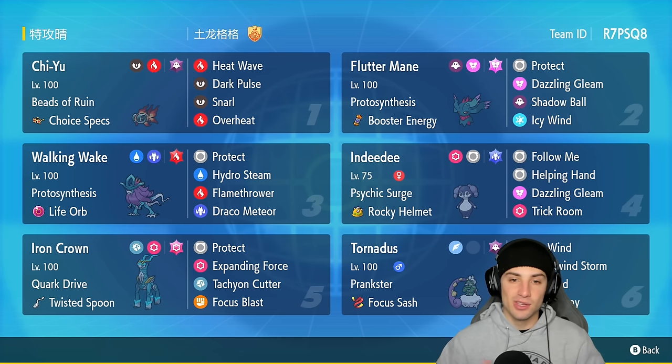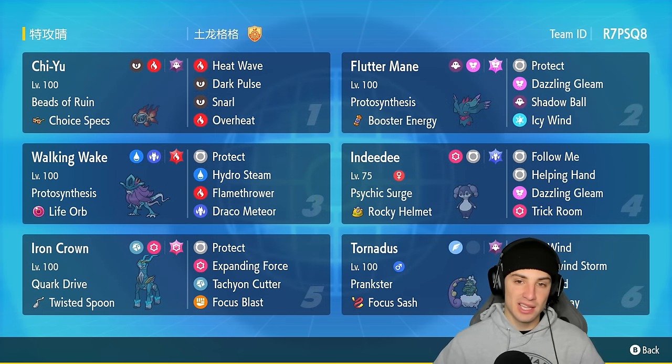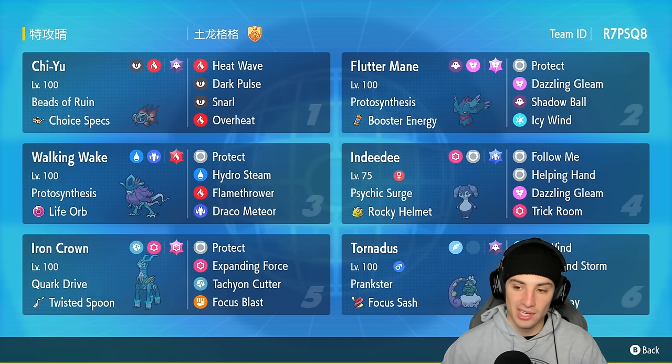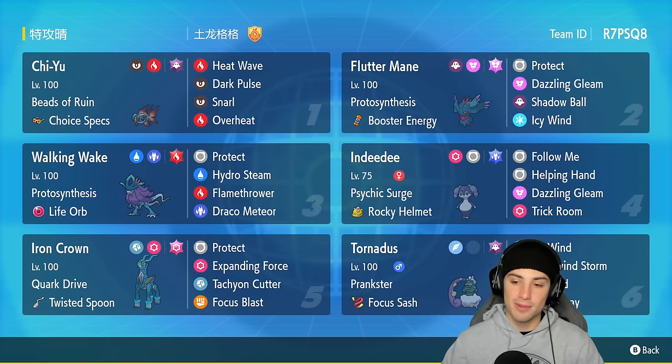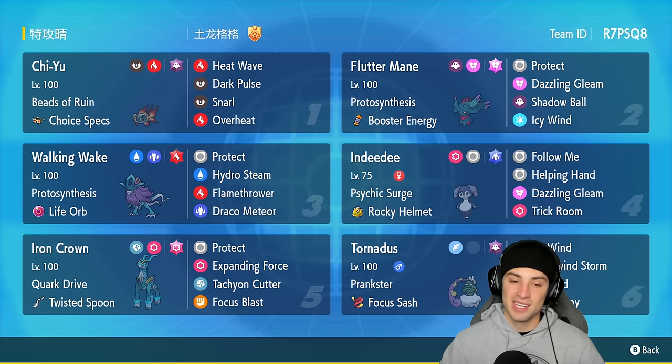The team also features Chi-Yu and Flutter Mane — you guys have seen that combo plenty of times — and the new Regulation F combo in Indeedy and Iron Crown. Our final Pokémon is Tornadus, great for speed control, doing damage with Bleakwind Storm, and setting sun with Prankster Sunny Day. Rental code is in the top right corner.